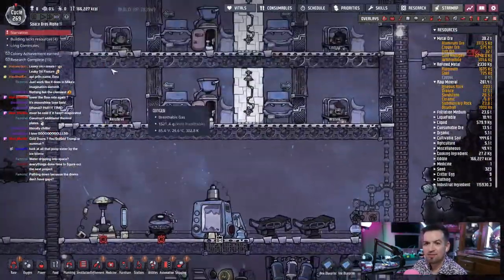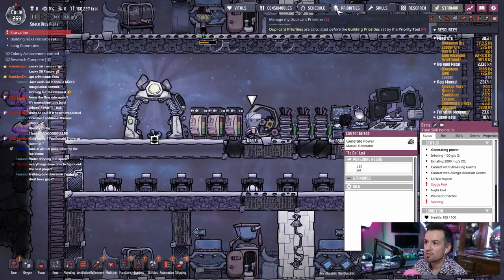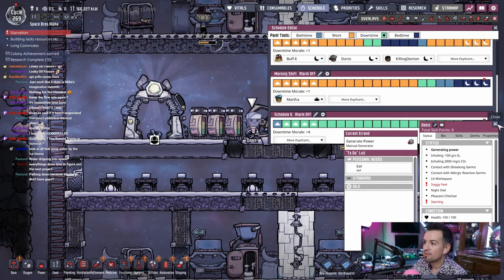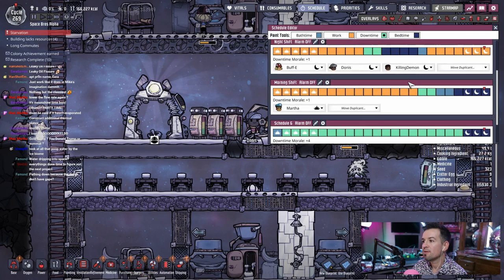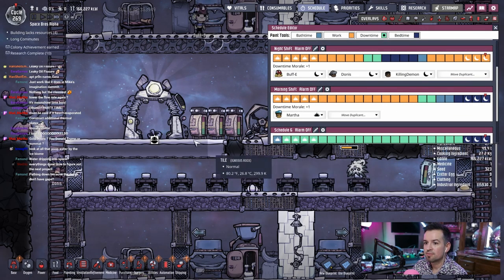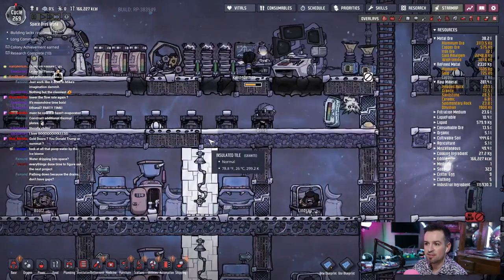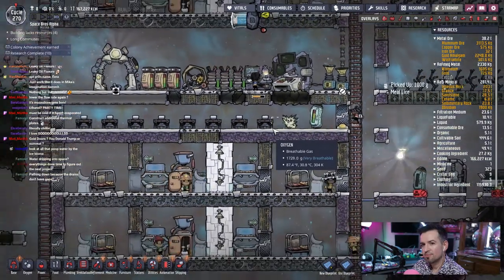Why is there lice loaf down here? Meal lice. Starvation — who's starving? Cory is. Why are you starving? What's your schedule look like? Taunus has plenty of downtime. He's night shift, so he's going to go eat right now, isn't he? Yes, he is.